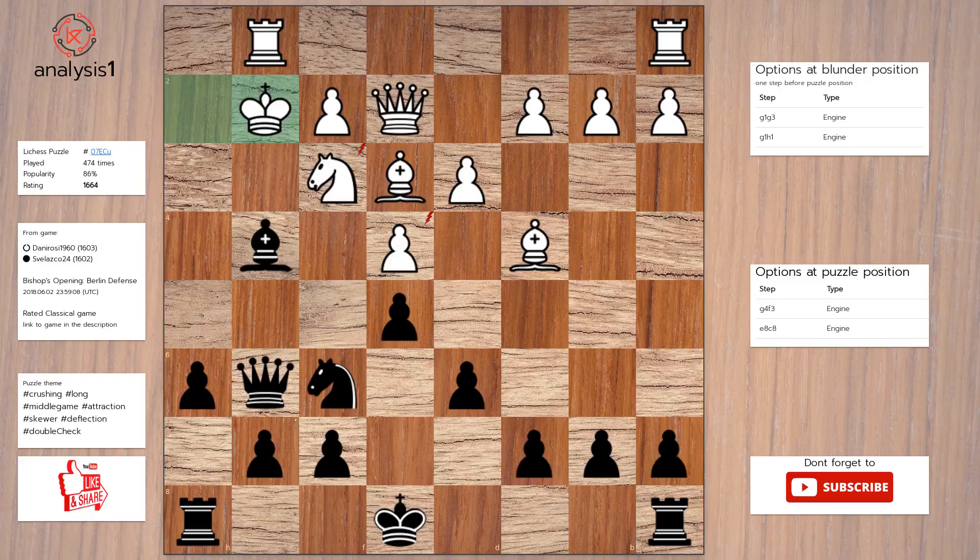One more. Threats in puzzle position are: knight takes pawn, queen takes pawn, bishop takes knight, check. Here are checks in puzzle position: bishop to f5, check; bishop to e6, check; bishop to d7, check; bishop to c8, check; bishop to h5, check; bishop to h3, check; bishop takes knight, check.